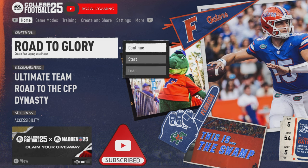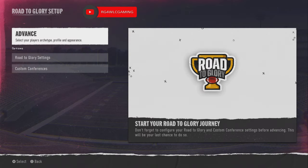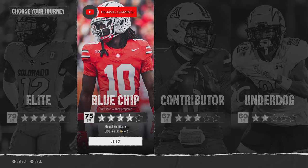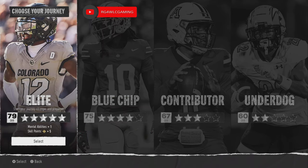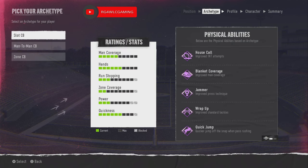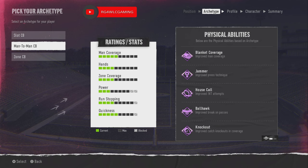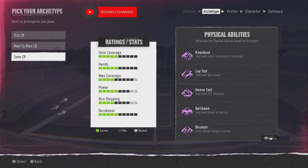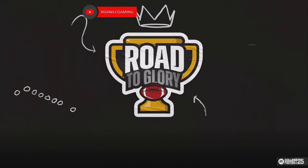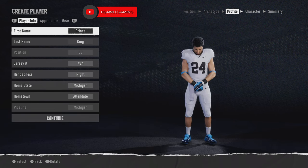If you're new to the game, on the home screen go to Road to Glory. I already have a player so we'll go to Start. Once you're on this screen, do your settings however you want, then click Advance. Y'all asked me for my build — we're going Elite, five star, nothing less. Once you get to choosing position, go down to cornerback. On the next screen for archetype build, we're going man-to-man corner. That's my game, that's my style. If you do zone, cool, but my build is man-to-man cornerback.